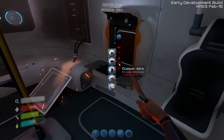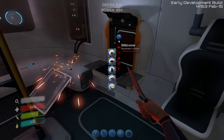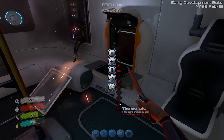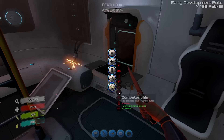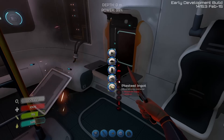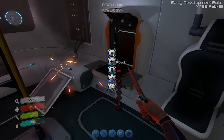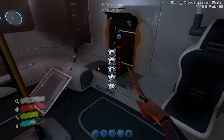So we can make copper wire. I've got plenty of copper. Power cell — advanced wiring kit, thermometer, silver and quartz, wiring kit, plasteel ingot. Power cell: two batteries and a silicon. And a battery is copper and three acid mushroom.